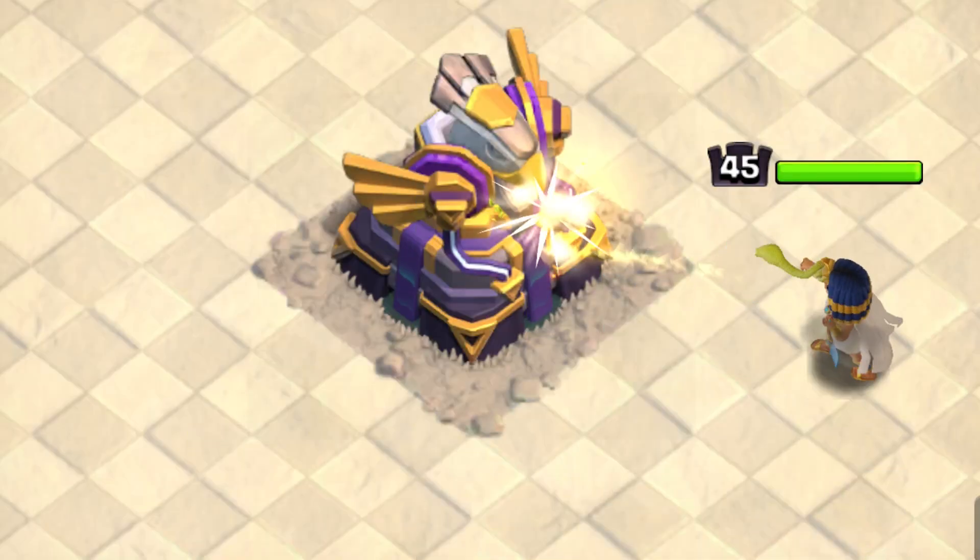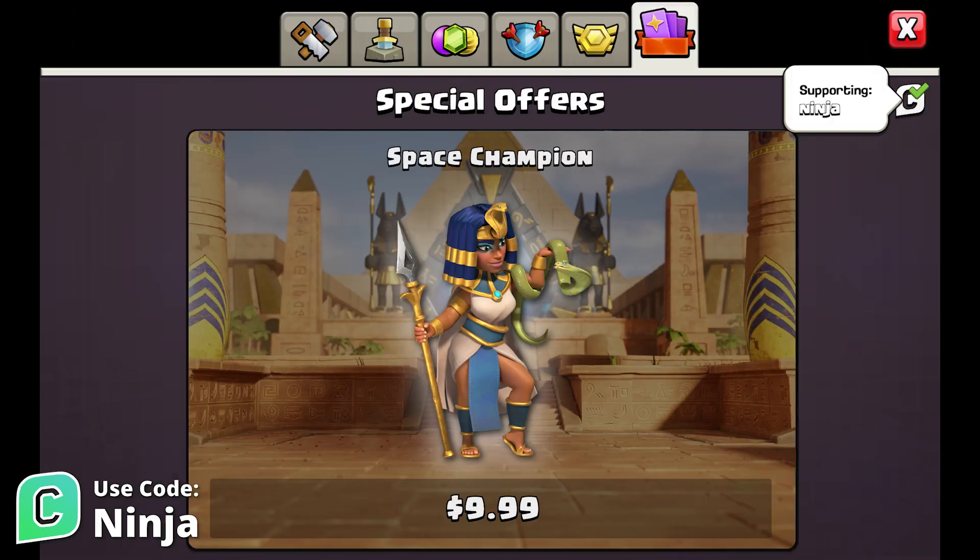The Egypt Champion Skin is here as part of the Egypt Skin Set. This is a legendary skin that can be purchased from the offer shown in the in-game shop.